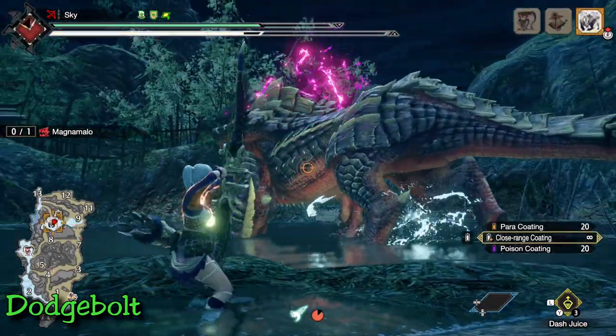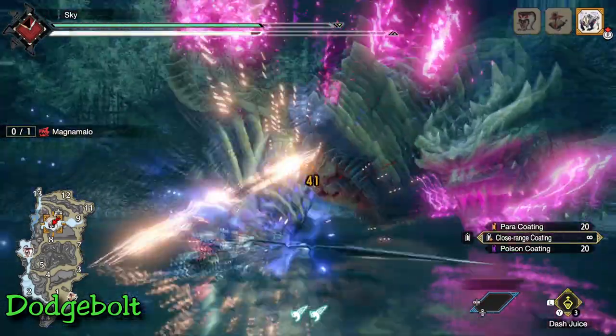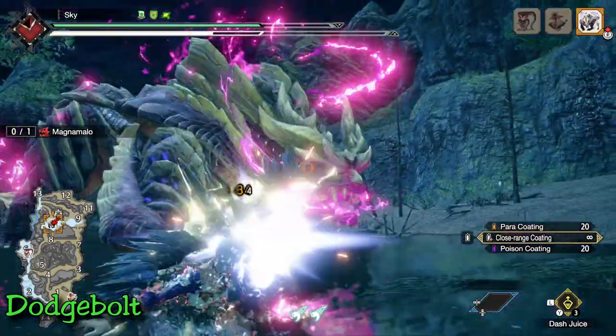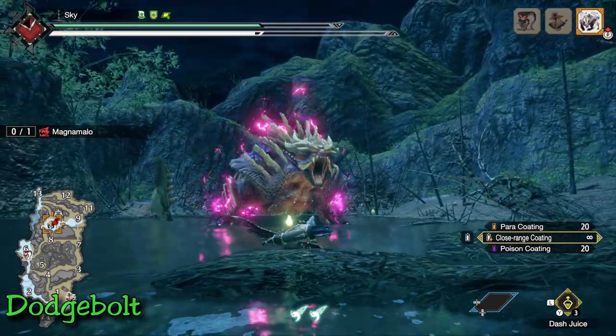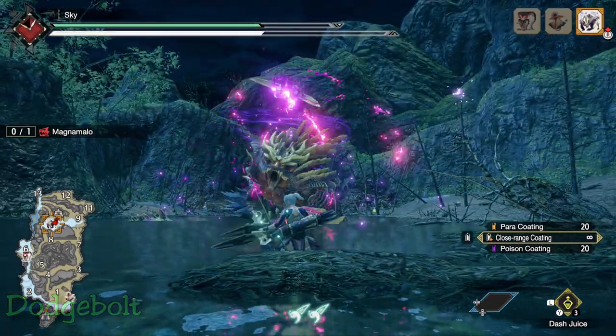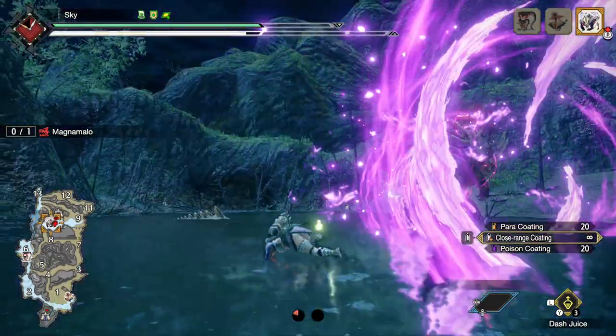Dodge bolt can be used on almost any attack including roars, making it a great move to counter a roar and then immediately let loose some attacks on the monster. It creates a great opening for bow users. That's dodge bolt in a nutshell.